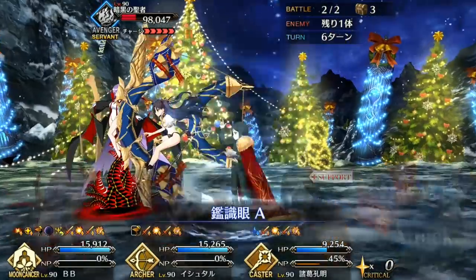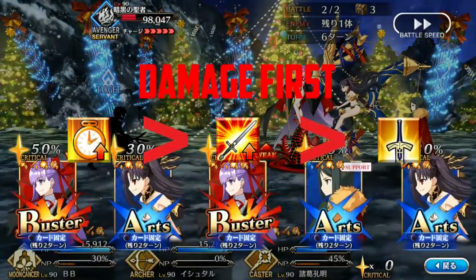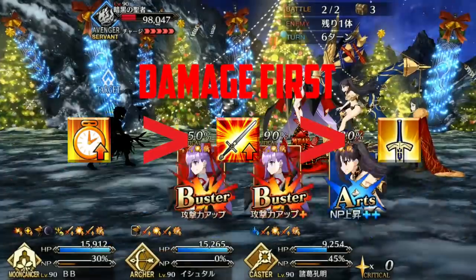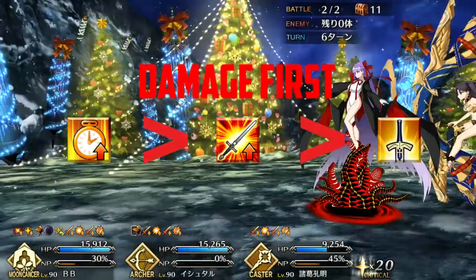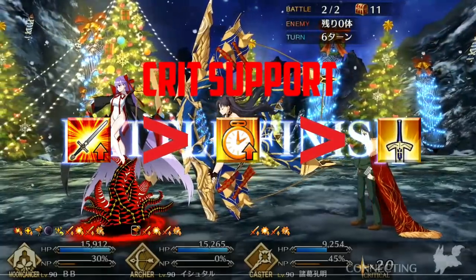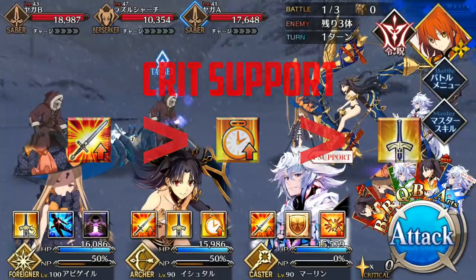Skill priority for Ishtar should be Mana Burst first because it's your strongest buff with the shortest cooldown, followed by Manifestation of Beauty for more damage, then finally Radiant Crown for utility. If you already have a strong buster crit servant like Gil or Rama, you can go for Manifestation of Beauty before Mana Burst so Ishtar works better alongside them.